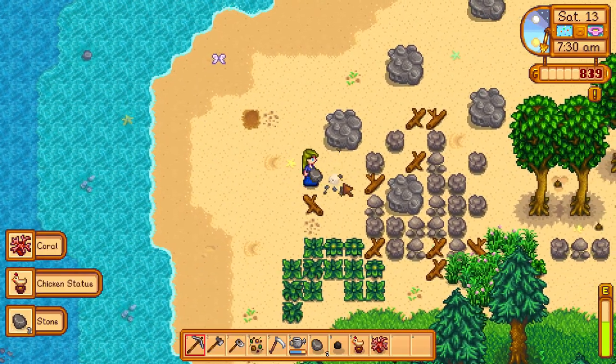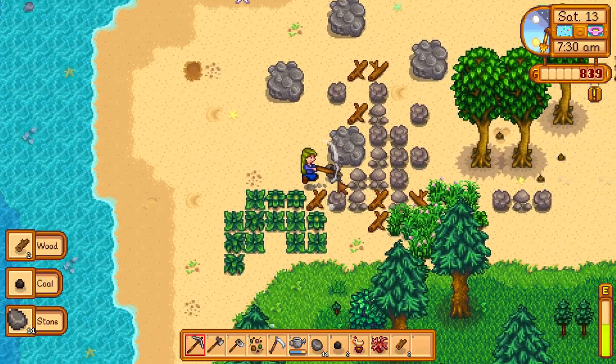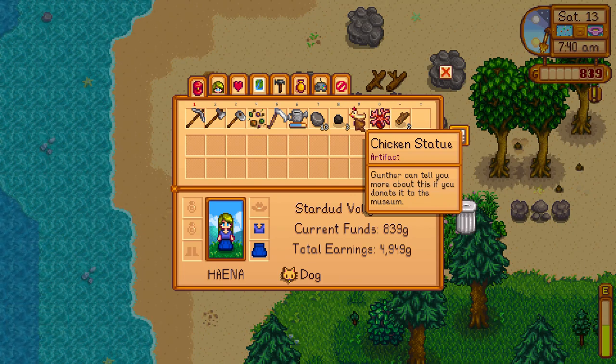You can also get it from an artifact trove, but I think the easiest way is to just dig up worms in your farm whenever you see them. It has a 9% chance to drop, so it's a high chance for an artifact.